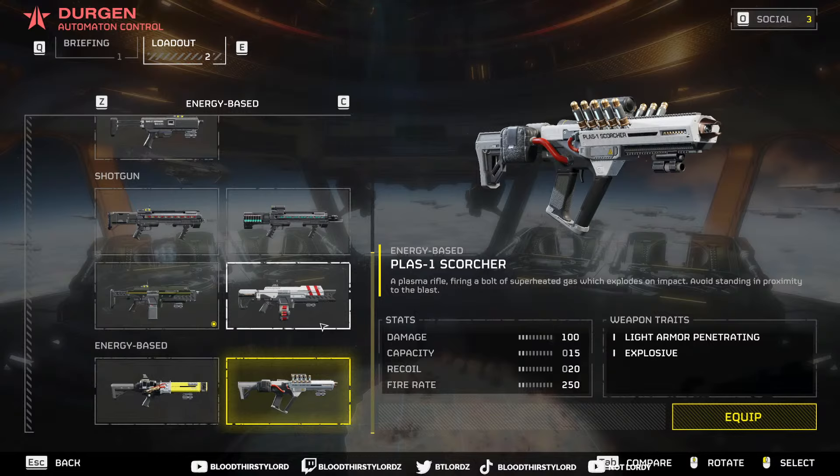The Plas-1 Scorcher — a plasma rifle firing a bolt of superheated gas which explodes on impact. Avoid standing in proximity to the blast. So it's a gas weapon that's explosive, and it also has light armor penetration but is also energy-based. Very interesting weapon.